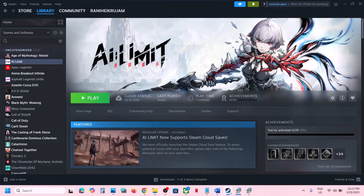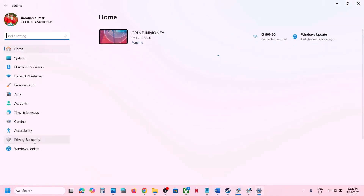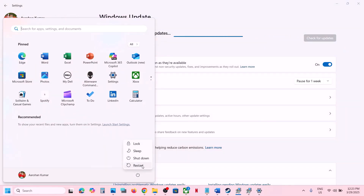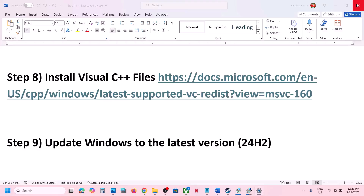The next step is to update Windows to the latest version. Open Windows Settings, go to Windows Update (or Update and Security), and click Check for Updates. Once all updates are installed, restart your computer and then launch the game and check.